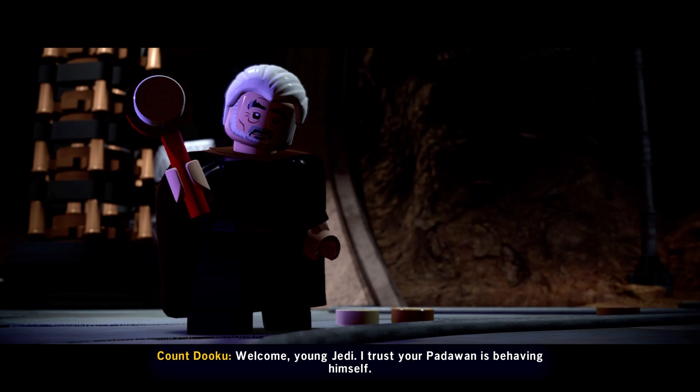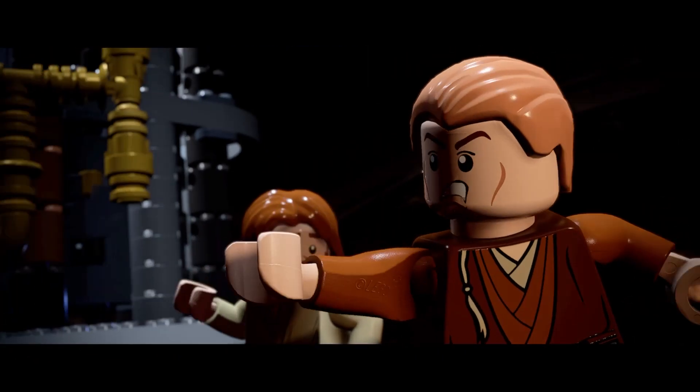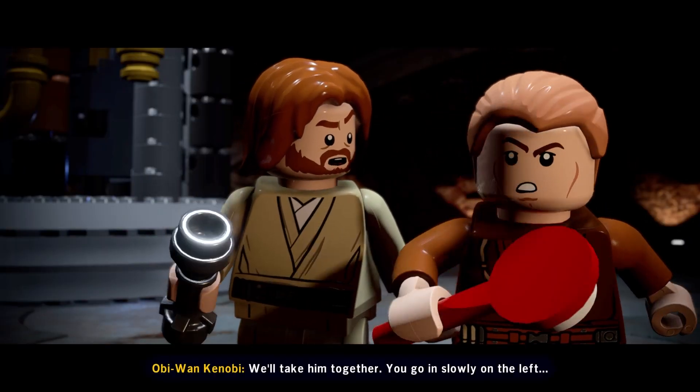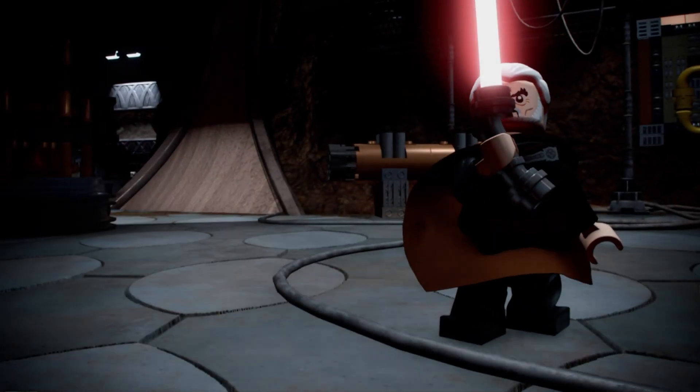Count Dooku is one of my favourite characters in Star Wars, but unfortunately, compared to the rest of the duels in the prequels, this one is the weakest for me. The fight starts out with you and your co-op teammate controlling the Jedi duo, Anakin and Obi-Wan Kenobi, as you fight Dooku on Geonosis.